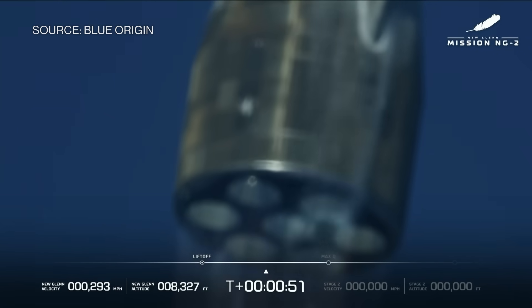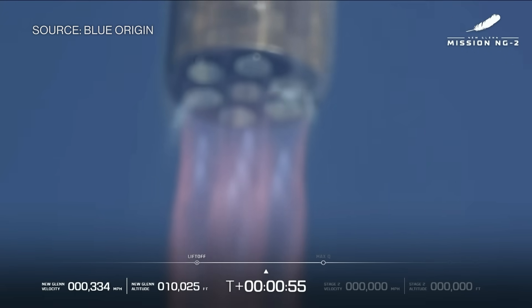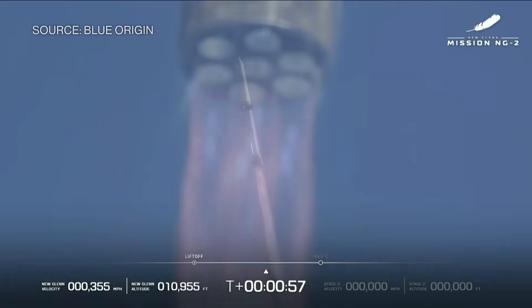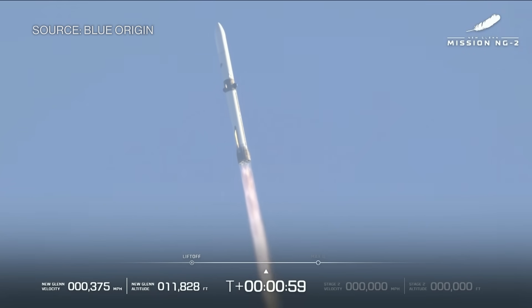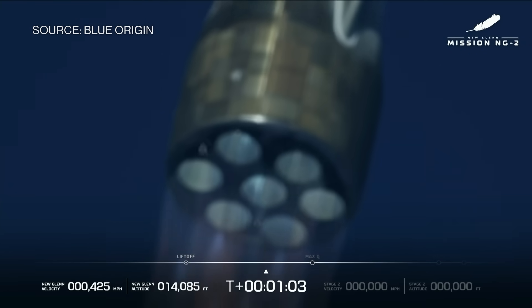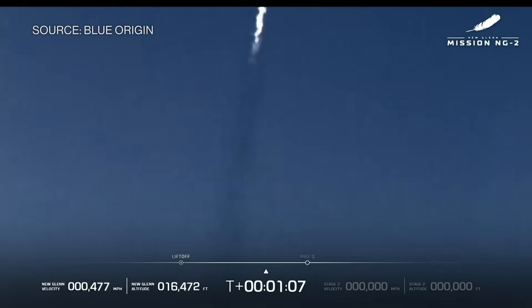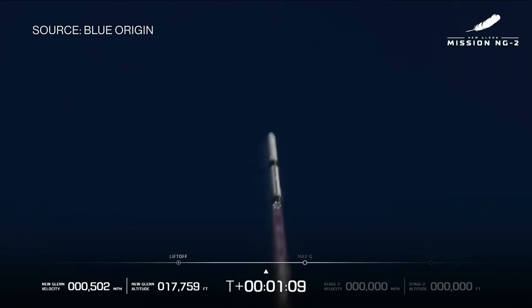50 seconds in flight. You can see good engine operating parameters. A clean burn. We're coming up here on max Q. This is the hardest point on the vehicle when it comes to the pressure and the speed. Engine operating parameters continue to look good.